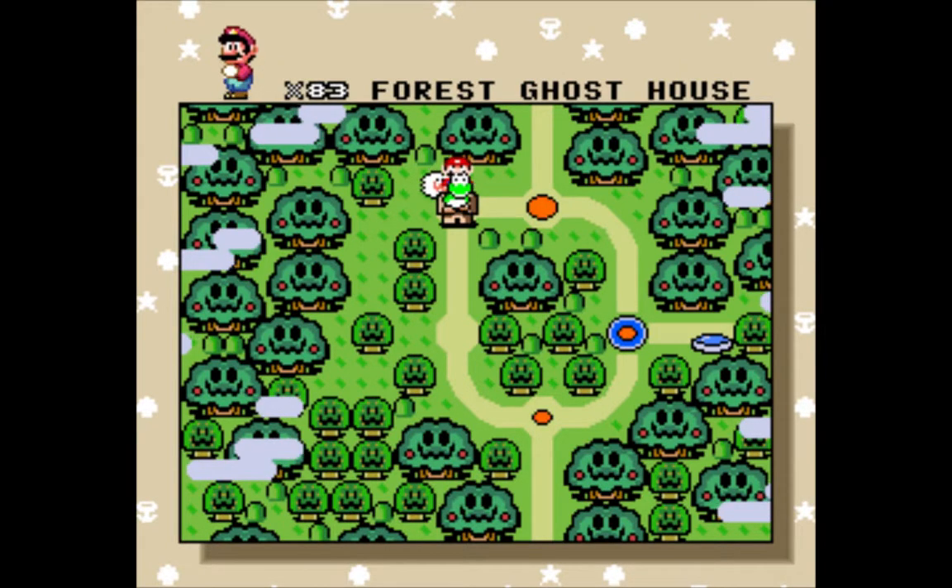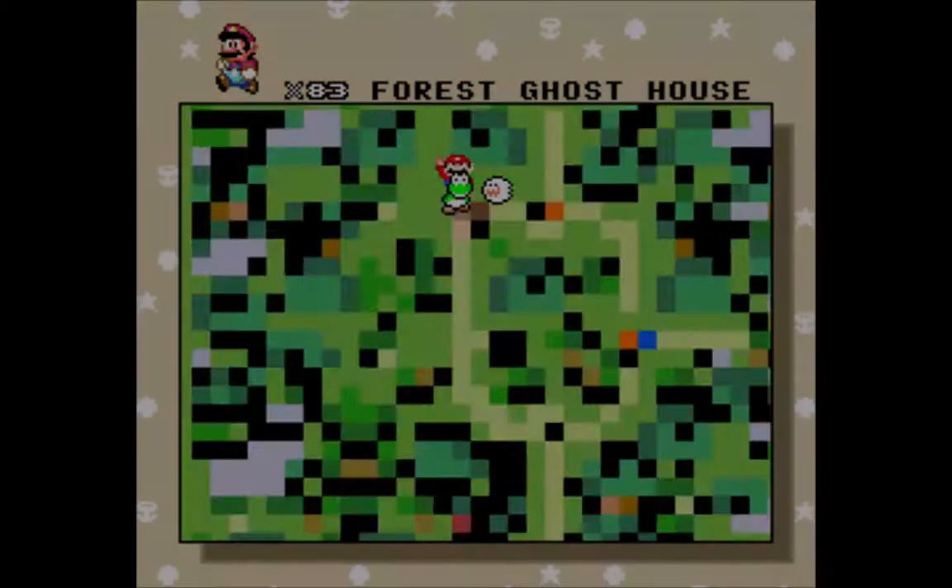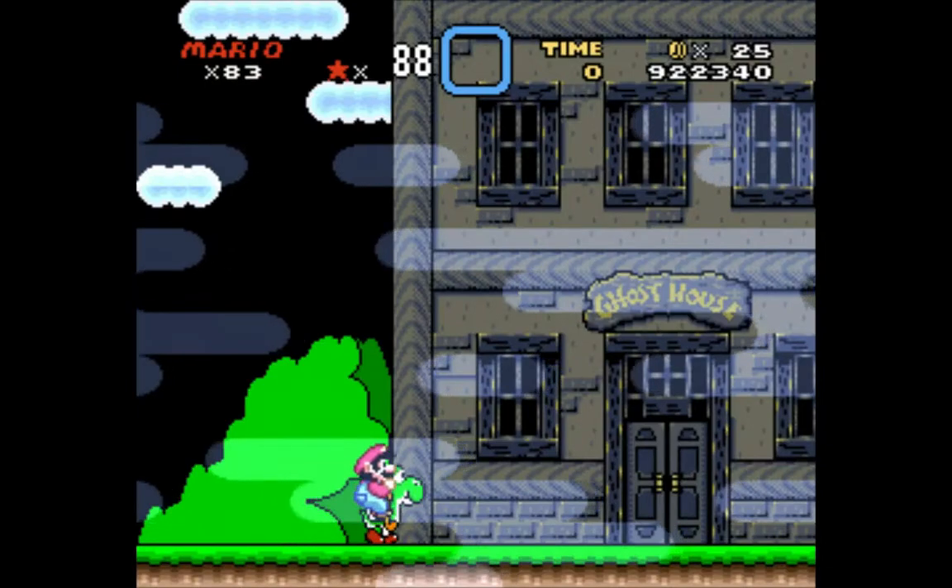Hey everybody, welcome back to Let's Play Super Mario World. Today we're going to be taking on the remaining secrets here in the Forest of Illusions. Let's start off with the Forest Ghost House.